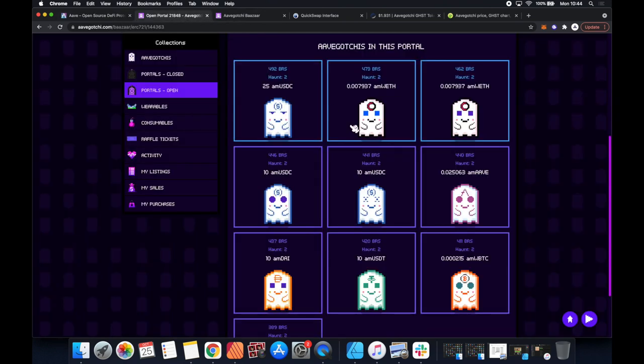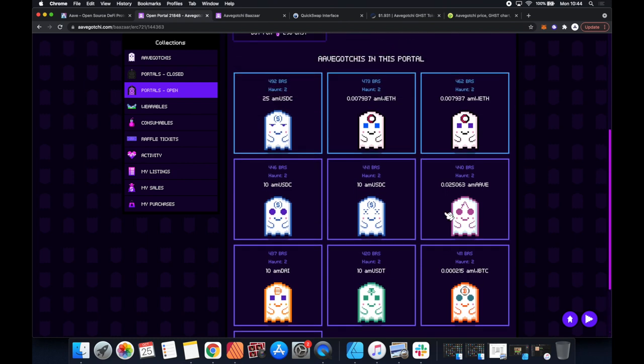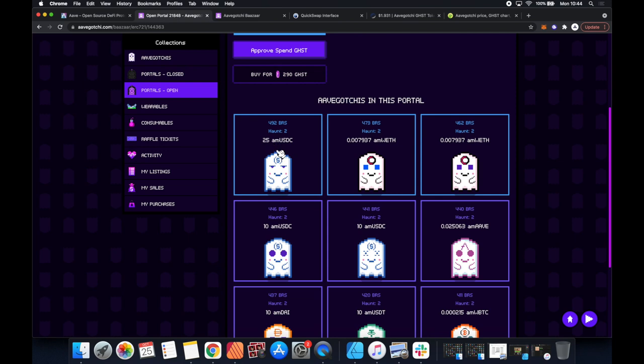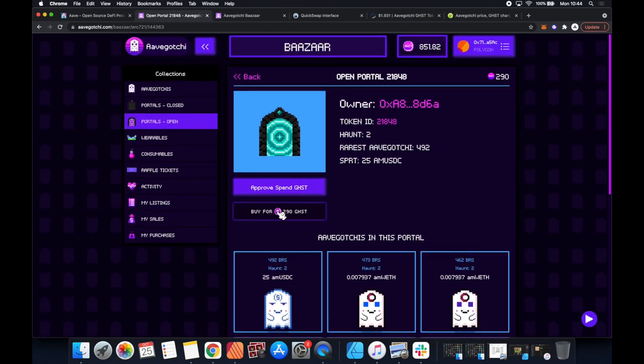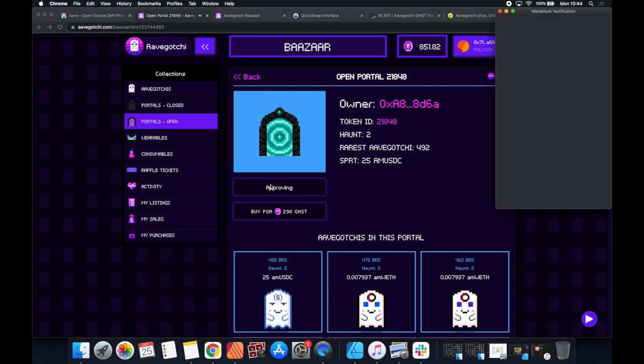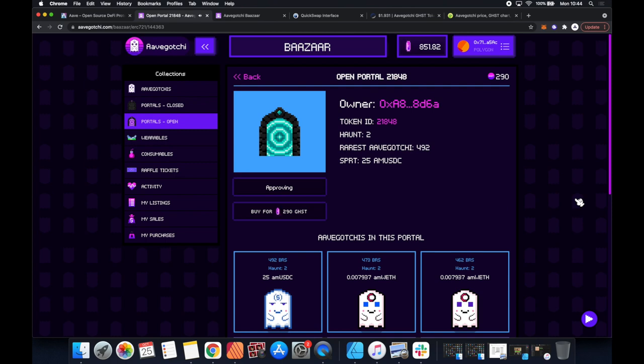I want to find an Aavegotchi that has the USDC - I think that's what this stands for, USDC. The other thing we want to look at is its rarity - 492. They say you want one over 500. I have no idea what these little amounts over here mean, but we are going to go in. I think let's buy it - it's got 492, it's quite a nice portal. Let's buy it. Do we click approve? It made a little sound. Click confirm - normally you should read those things and do your research.